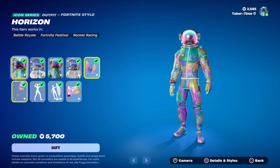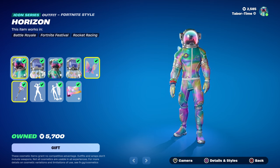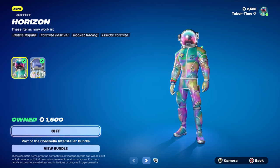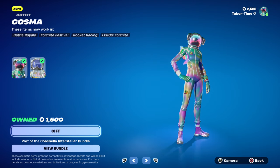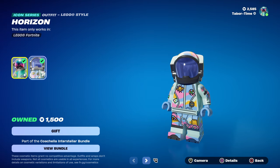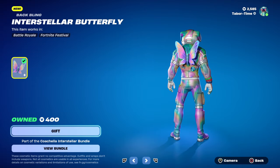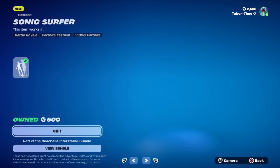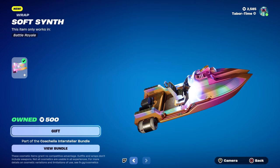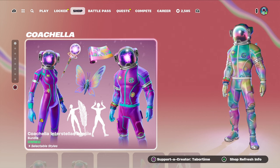The cost of this entire bundle is 3,000 V-Bucks, which sounds like a hefty pill to swallow. Sold separately, they are 1,500 a piece for the skins, but no back bling is included, no pickaxe — just one skin and one LEGO version. The pickaxe sold separately is 800, the back bling is 400, and everything else is 500.